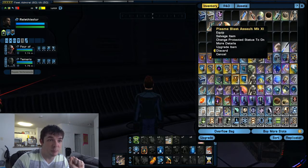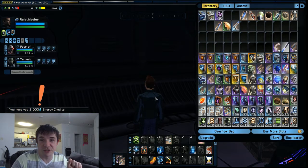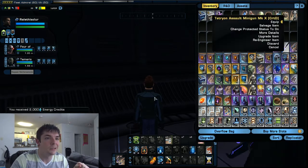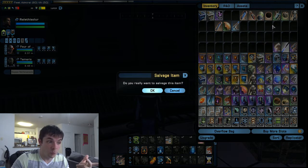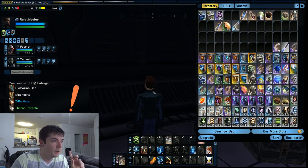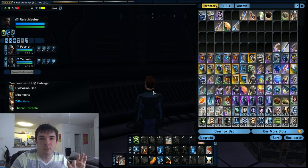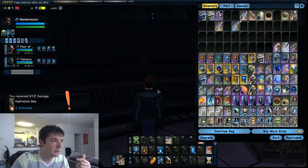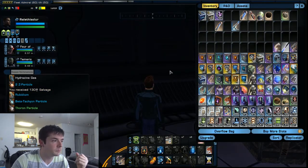We have the Plasma Blast Assault Minigun — discard, boom, 2,000 energy credits for that. If you need energy credits, vendor trash basically. And you've got the Assault Minigun — salvage item. Do you want to salvage this item? You get Hydrazine Gas, Magnesite, Z-Particle, Thoron Particle, and 80 salvage. The higher quality of the item, the more salvage you get out of it. Salvage personal shields: 61 salvage. Salvage recoil compensating armor — you get that stuff.